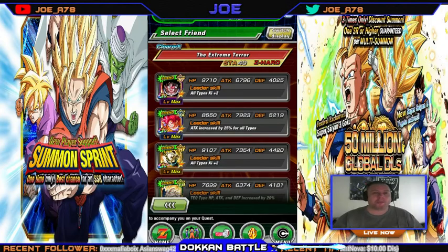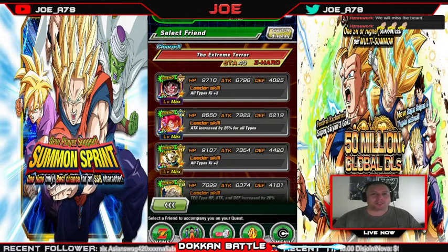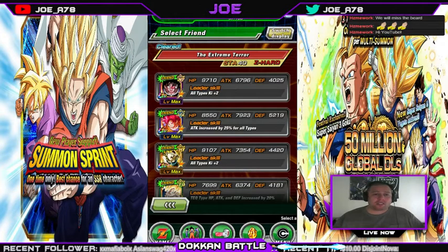A lot of people have been coming to the channel asking me for Cell help, so I figured, okay - Cell is really easy to me, it's the easiest fight out of all of them. So I have plenty of purples to make a free team. It was really hard choosing the free team because I have so many purples, but I chose the stun team that most people would choose - a team that's literally free.